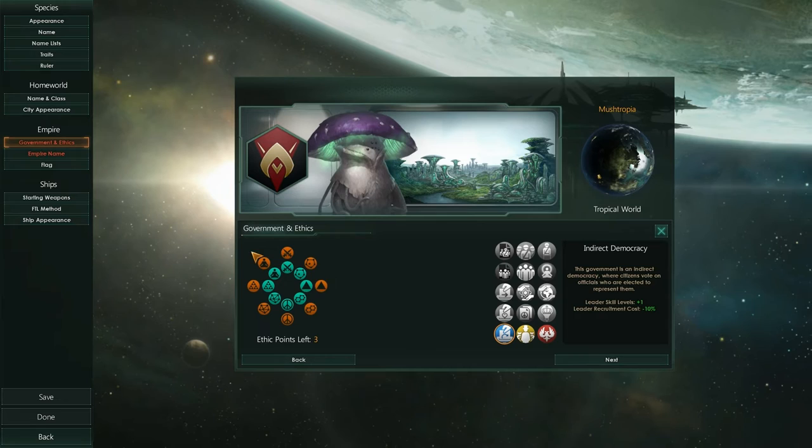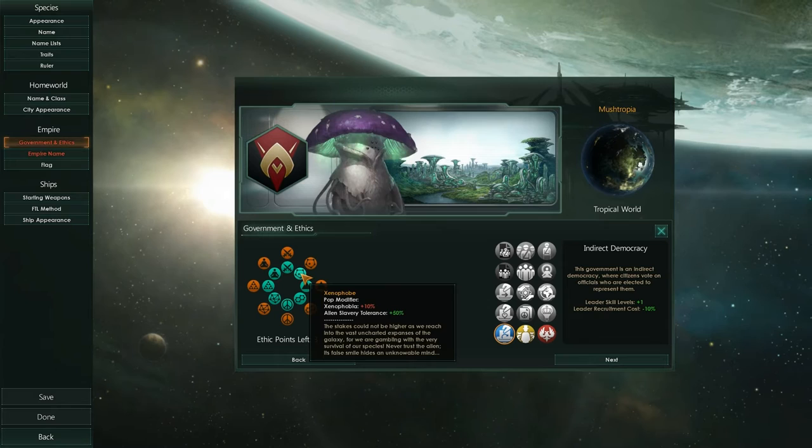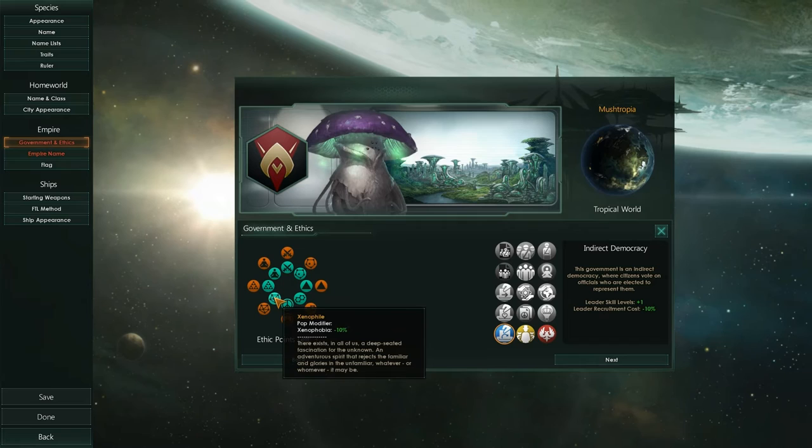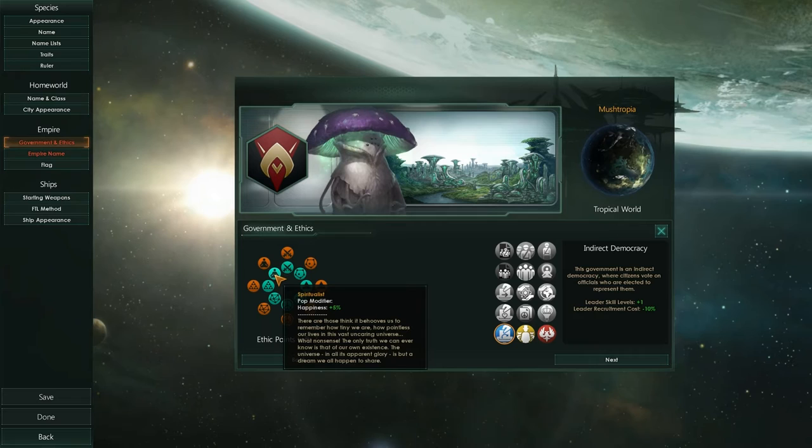We need to choose our ethics points. Fanatic Militarist, let's start off in the centre — Militarist, Xenophobe gives us alien slavery tolerance plus fifty. Individualist, Materialist, Pacifist, Xenophile. Xenophobia minus ten. I guess if we're a space mushroom then we're kind of tolerant. Or should we be Spiritualistic? Yeah, let's be Spiritualistic ones. They look kind of cool.